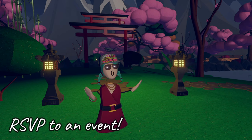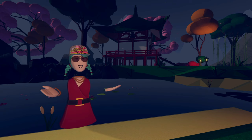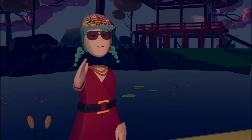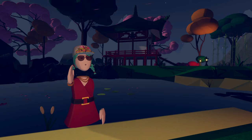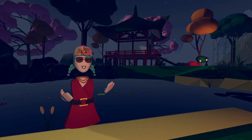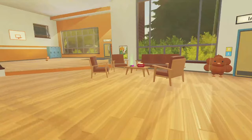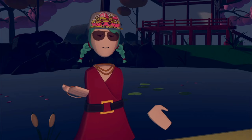RSVP to an event — Rec Room has everything from stand-up comedy to art events, and whatever interests you, there are people creating meetups specific to those interests. Also, cheer people and use the Friendotron machine in the Rec Center. Cheers are awesome to receive, so send one when someone is helpful or creative. There's also a new Friendotron machine in the Rec Center where once a day you can send a free gift to any one of your friends. While you're there, check out the scenery since they're always switching it up by adding question cards, seasonal decorations, and featured inventions from Invention Tower.